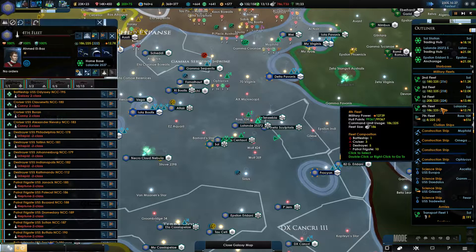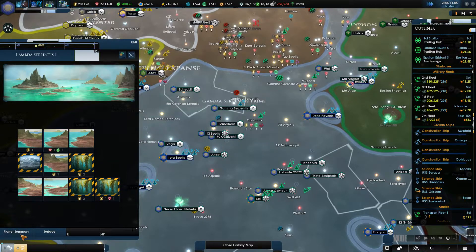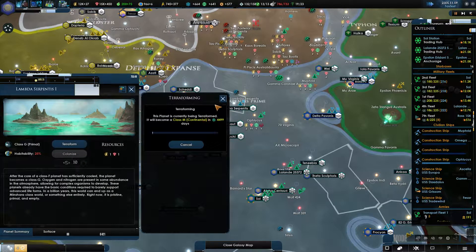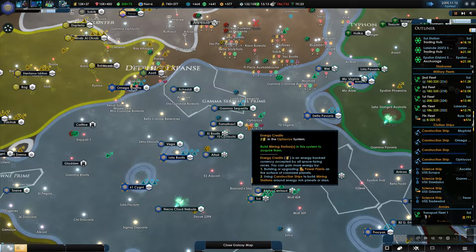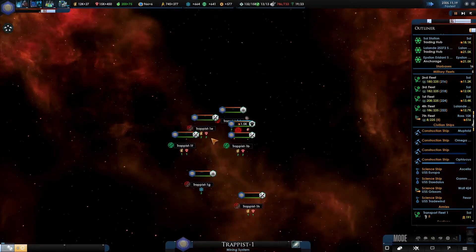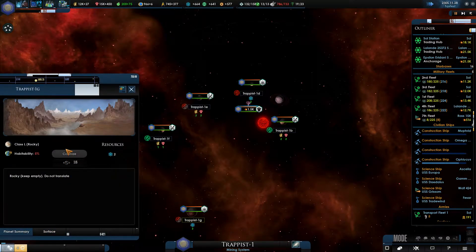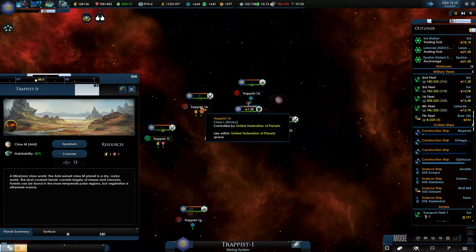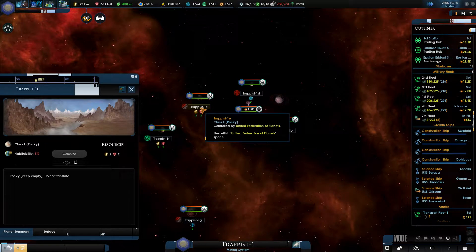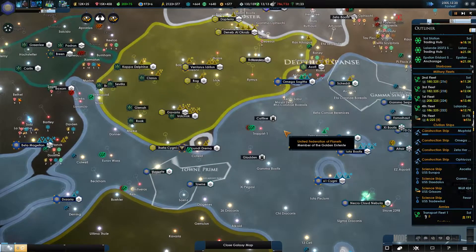Once you guys merge together we'll probably build more ships. Are there other things I can terraform? The answer is yes. How many planets are in Trappist here because I feel like there's a lot. I can't terraform you because you are... I like this note right there. Something's going on over there but we'll figure it out.